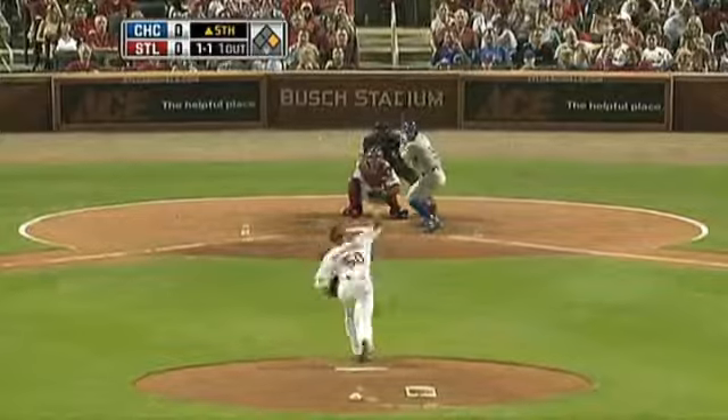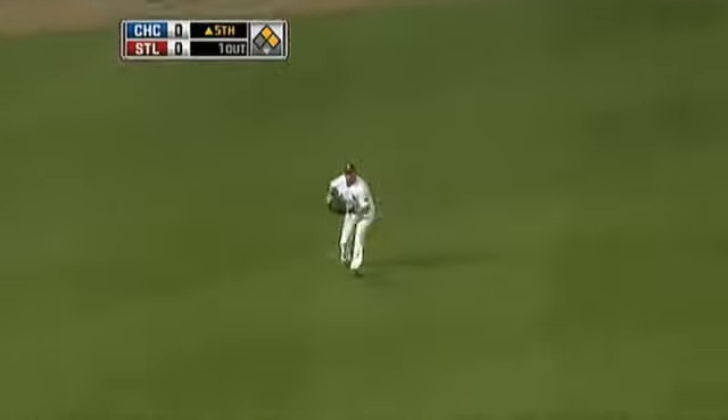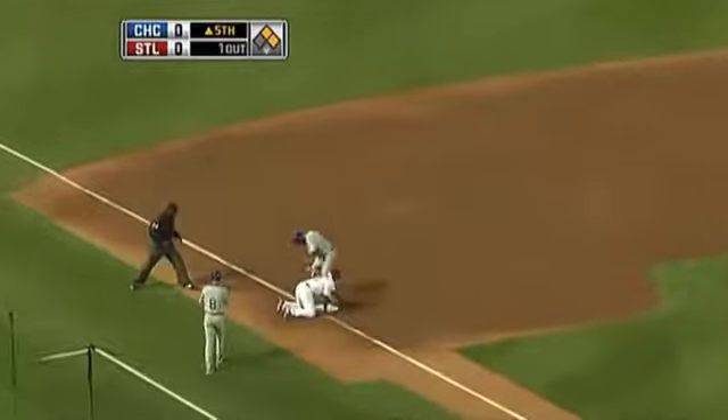Right now 2-2. Soto lines it up the middle for a base hit. Ground ball past Khalil Green in the left. Some really big hits for them. There's a bunt that Molina will go to third — but double play maybe. Thurston.